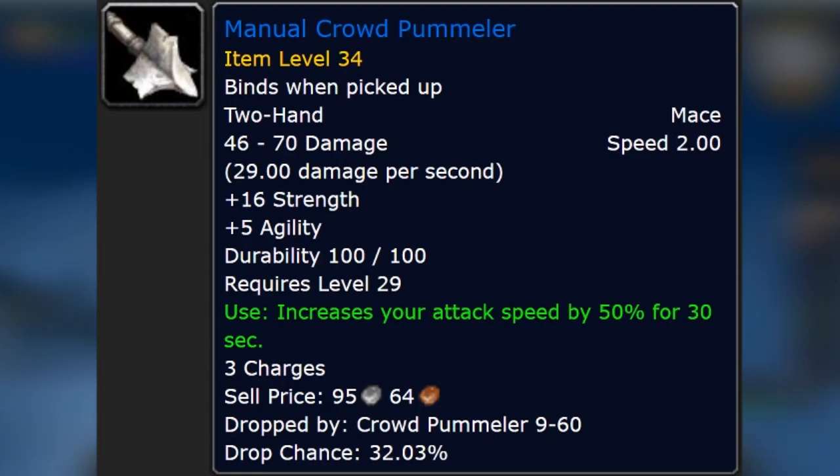16 strength as well as 5 agility — feral druids utilize both of those stats phenomenally. Here's where the kicker is though: each MCP that you farm is basically a consumable because it has 3 charges on the item. Using it increases your attack speed by 50% for 30 seconds. This is amazing for feral druids, especially because there's no global cooldown, so you can effectively have a minute and a half of uptime of 50% increased attack speed.